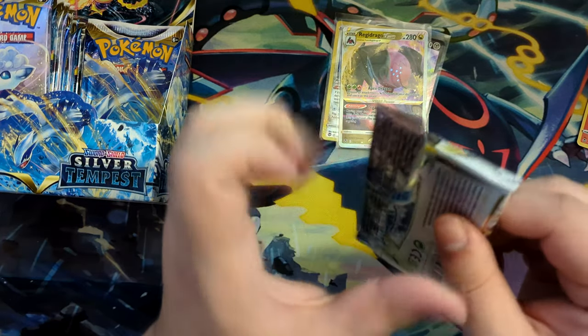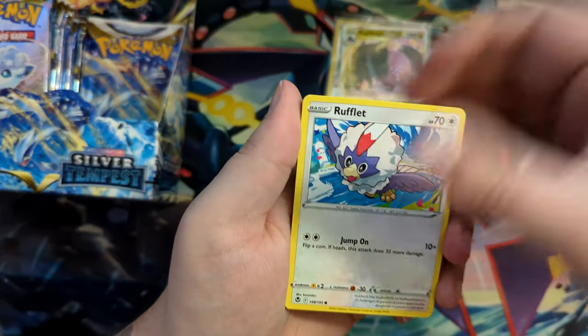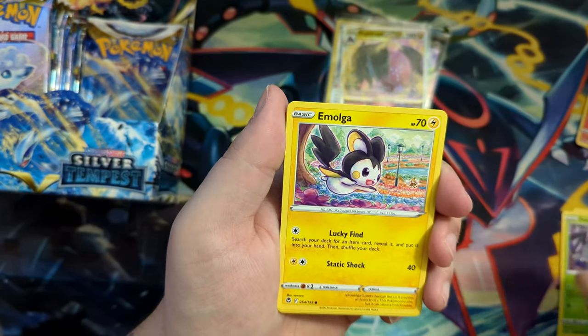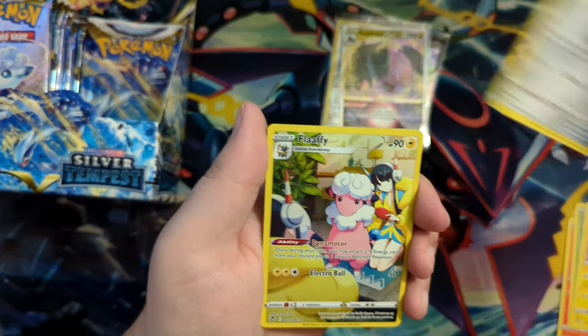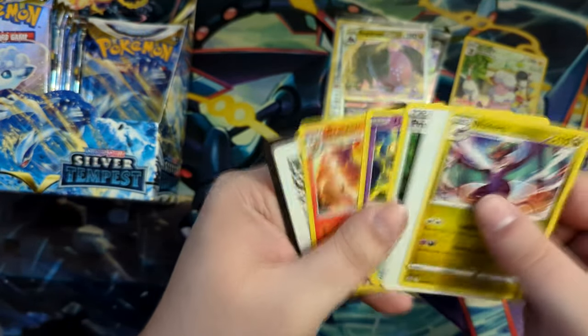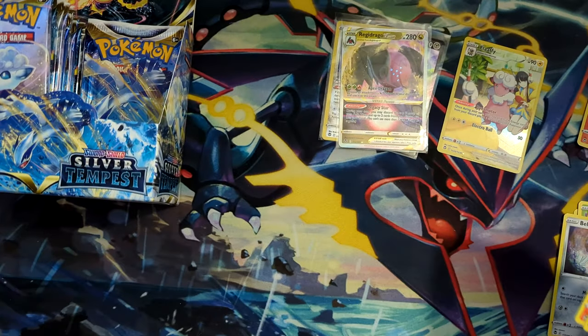Maybe that one has been a bit delayed. Rufflet, Fennekin — the alternate art, as I've said in the ETB opening. Nice! Our first Trainer Gallery card: Flaffy. The card that you want to pull is of course the Lugia V.